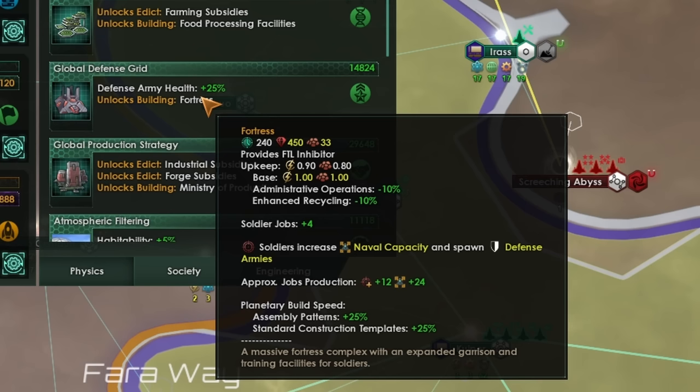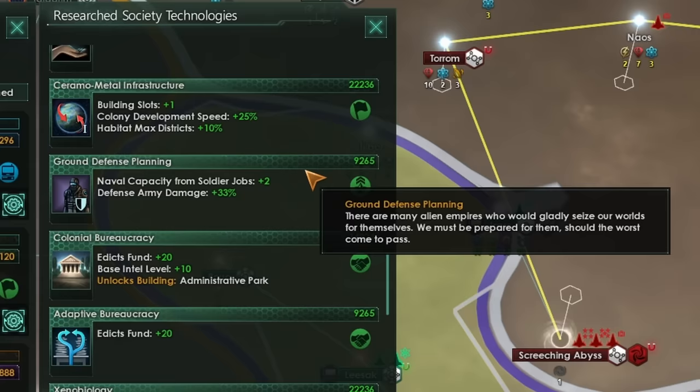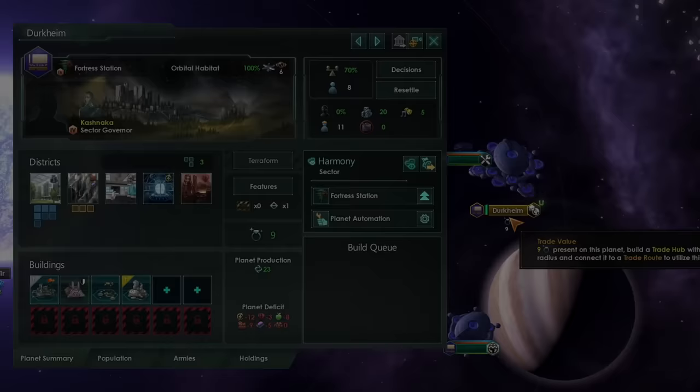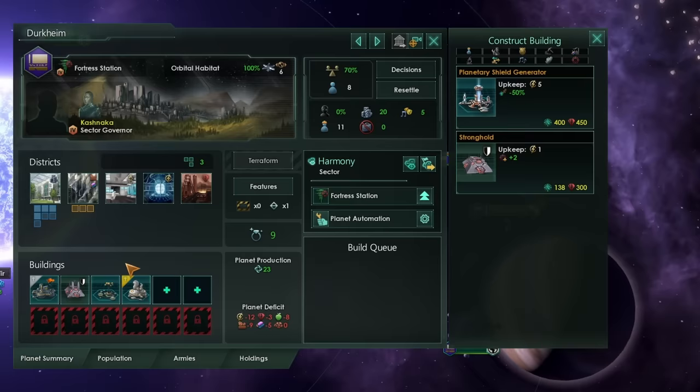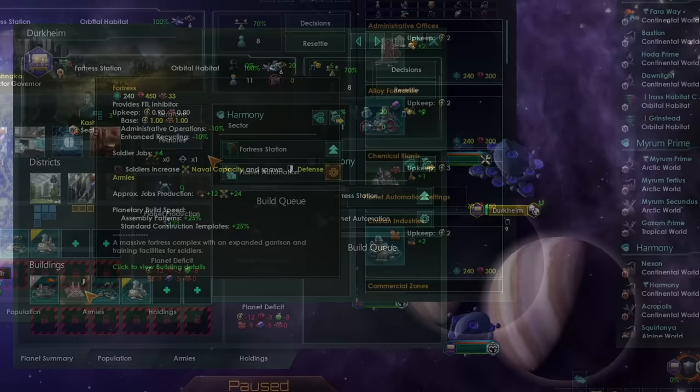Thus turning your planet into one giant rocky starbase. In order to research Global Defense Grid, you will need the Ground Defense Planning technology first, so make sure you grab this one. Any world can be turned into a fortress world — we simply need to build a stronghold and then upgrade it to a Fortress. Fortresses require some volatile motes, so every now and then you'll need to put down a chemical plant in order to supply the upkeep for that.